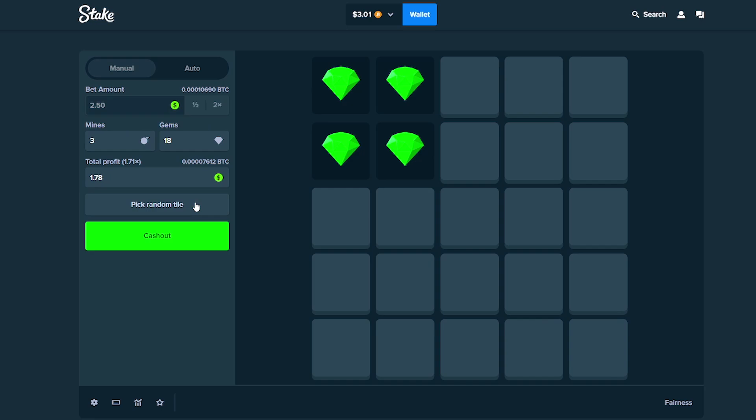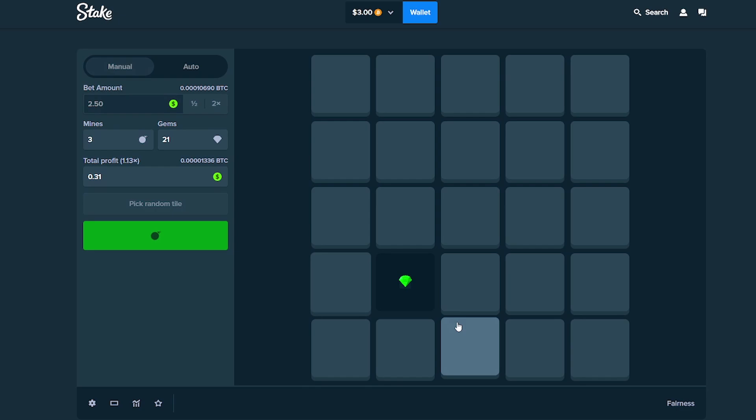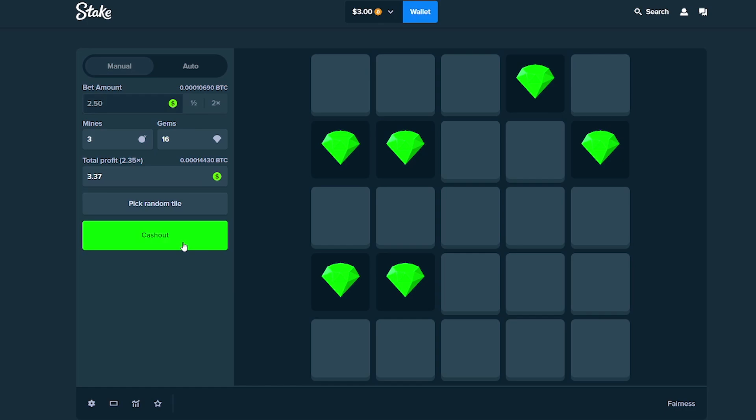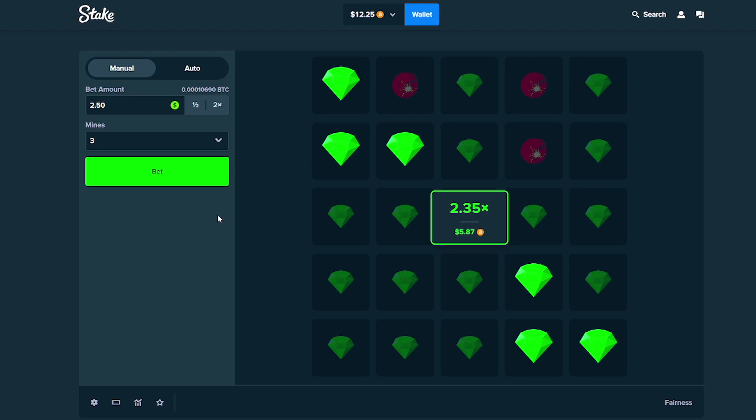We're going to start this off with a $2.50 bet. We're almost at a 2x right here — we doubled up our money to $8 from five. First mine we click is going to hit, that's not good. I'm going to go for two more. We'll take 2.35x. We're almost at $9. Now we're at $12.25, so we've doubled up our money.